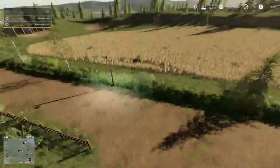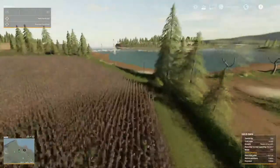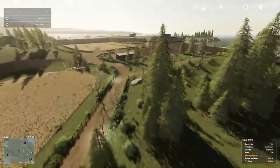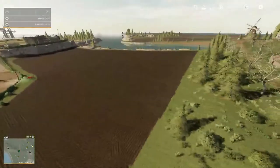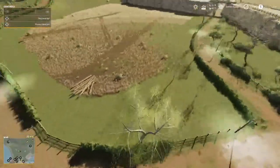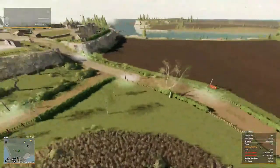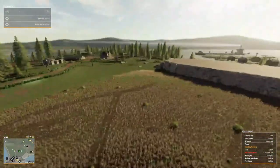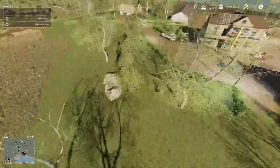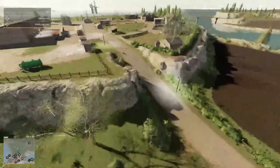Somebody riding a four-wheeler just went by in real life. The update caused a real mix-up — trees I cut in field two are now laying right there, but some I cut for sure are back, like the ones near the solar panel. I've got to go back around and remove a few trees off screen.